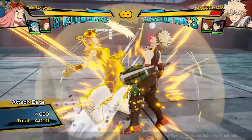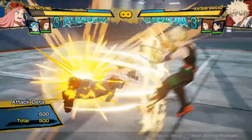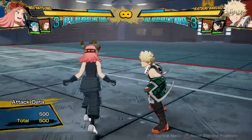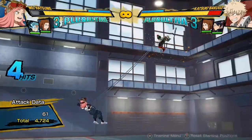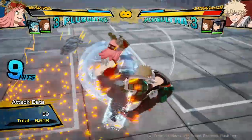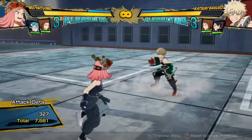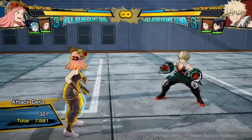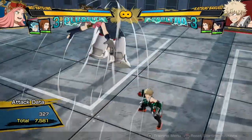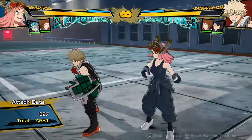Her ground yellow attack does a decent chunk of damage. It puts her in the air, but as mentioned, she's never going to cancel into it off her regular buttons. The only time you can get it is off of something else, and then you can cancel into combos that way. It's kind of safe-ish because the opponent finds it difficult to punish since it puts you so far in the air. It has a quite small hitbox because she goes straight up, so you need to be pretty careful when using this.